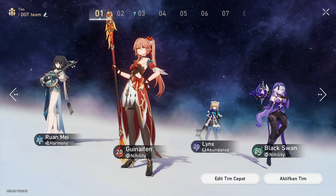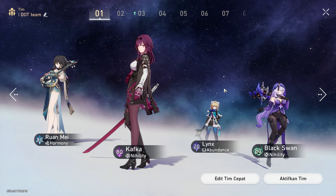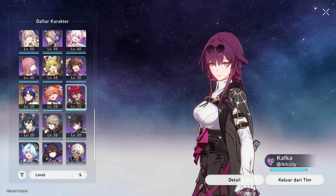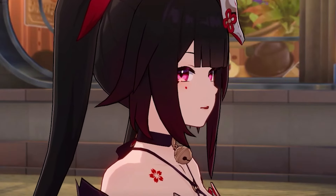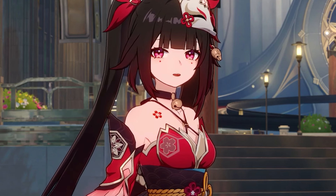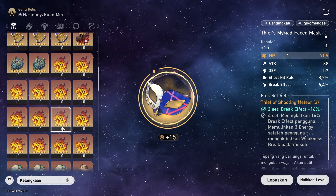Gwenevan can be replaced with Kafka, but Kafka was last year's banner and has already rerun once, so we'll likely wait a long time for Kafka to rerun. For you whales, you can use Gwenevan or Luca — Sampo is also good. Don't forget to gacha Sparkle to replace Bronya in the next patch. Also don't forget to build talent and level upgrades as high as possible so you can beat all the content in Honkai Star Rail.